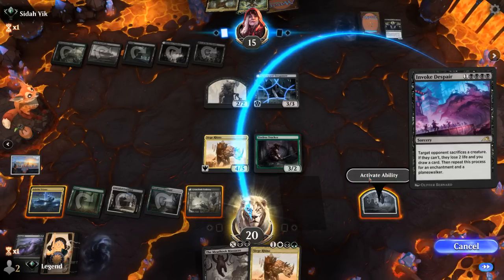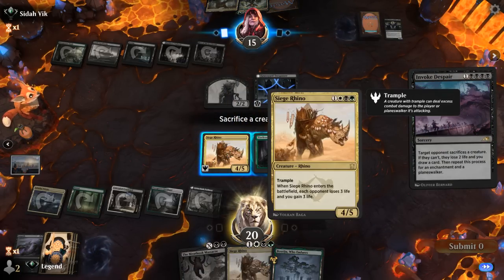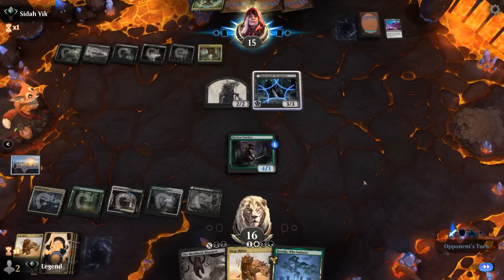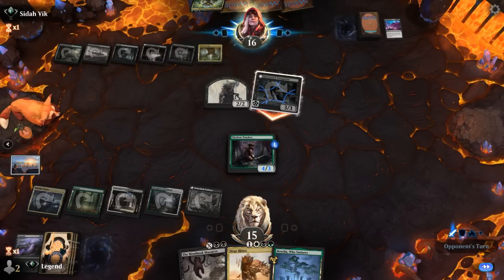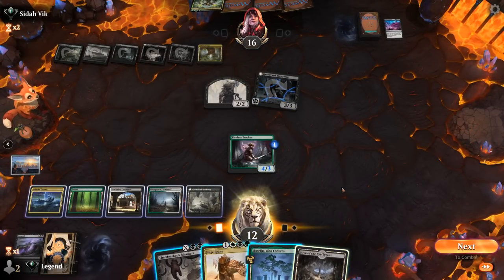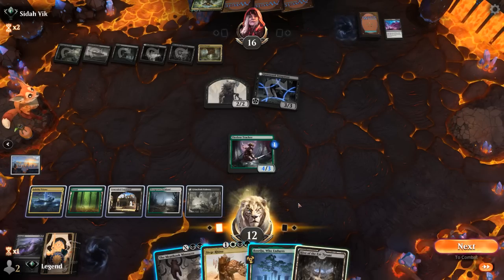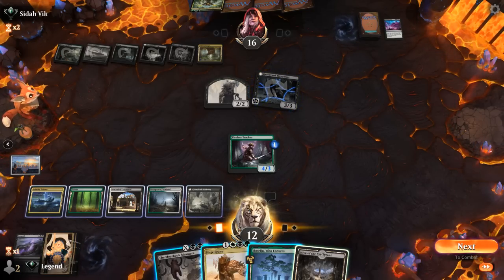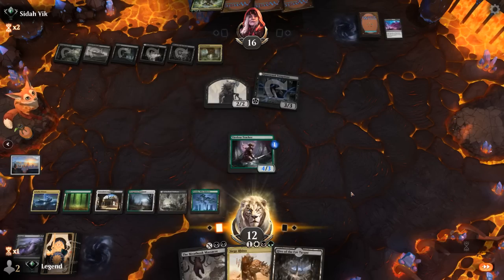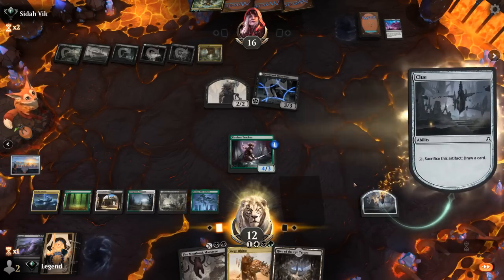Invoke Despair is effective. I might as well crack the Clue now. I'll hang on to Tireless Tracker over Siege Rhino, I think. If I play my lands untapped and crack a Clue, we still can't Massacre for 3, which is our goal. So I think that means going Siege Rhino plus an untapped Boseiju so we can grow Tracker by one more. The plan is Massacre for 3 next turn. We have to play Siege Rhino to keep it daytime so the Trespasser doesn't transform.